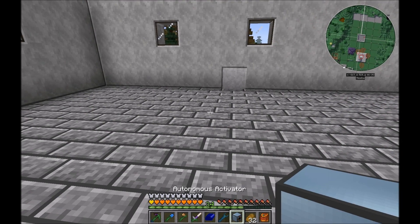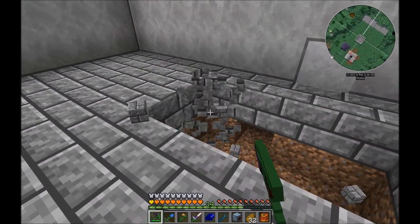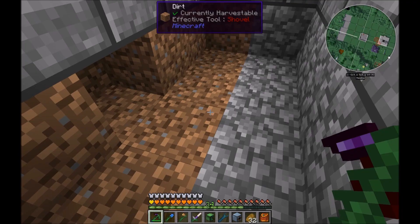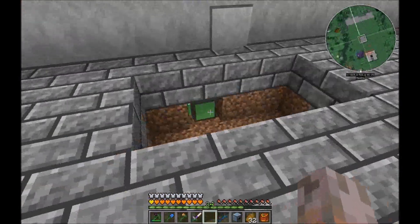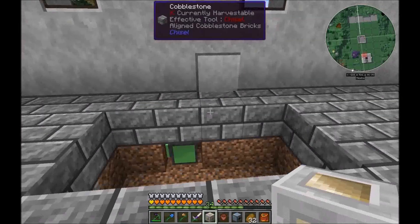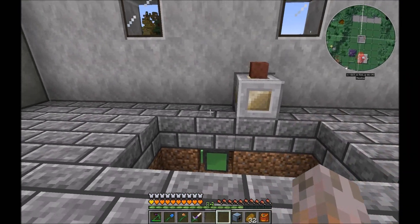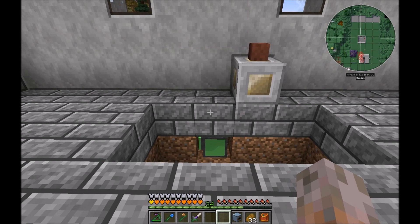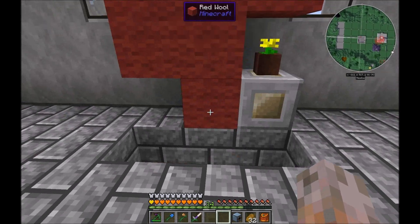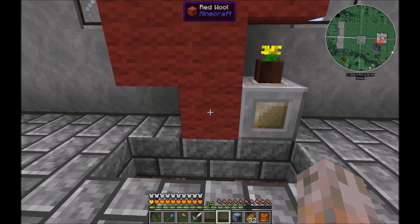And we can actually set up the turtle. I prepared here a hole so it's easier for us to see the turtle when it works. We place here the turtle facing in that direction — here is the block where the pot is placed above. You need also here some free space. The green thing is the turtle, and everywhere where a red wool block is, you need empty space, because this is the space where the turtle needs to move and place the autonomous activator.